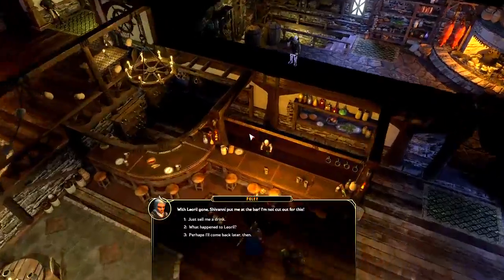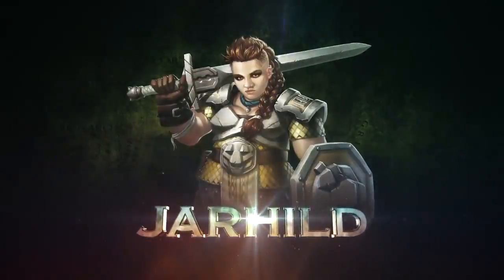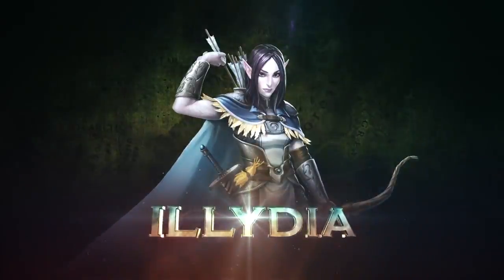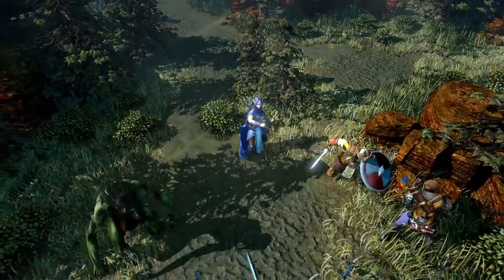Along the way, you may choose to ally with powerful companions, such as Jar-Hill Stoneforge, a fearless fighter who is tough as steel, or Illidia Mayethilin, a powerful healer with a tortured past.